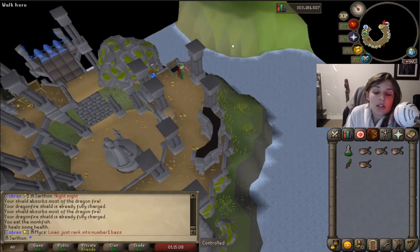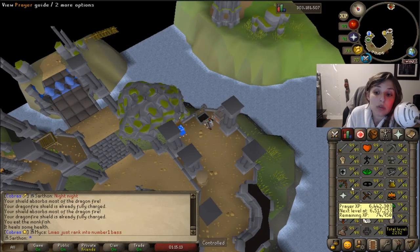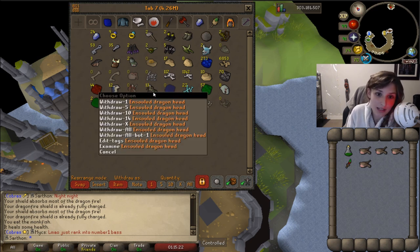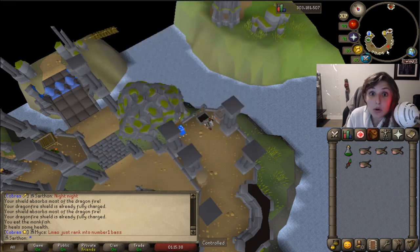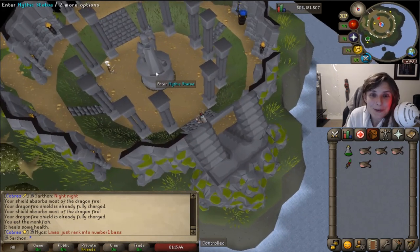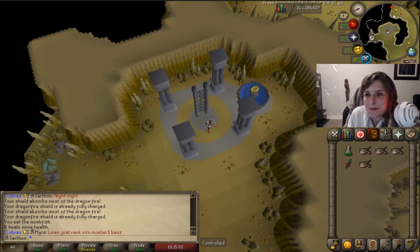So I decided to actually work on Prayer. I'm close to a level — I'm 74k till 92. So I made a little mini goal. Slow and steady wins the race, right? My goal is to get 100 ensouled dragon heads by killing Green Dragons. And hopefully I'll get a lot of bones going for those 100 ensouled dragon heads, and I'll get a level and maybe some more than that. So let's go for those 100 ensouled dragon heads. I'm at 13, so it's going to take a while, but little goals like that is what's going to get me the levels and make it fun.